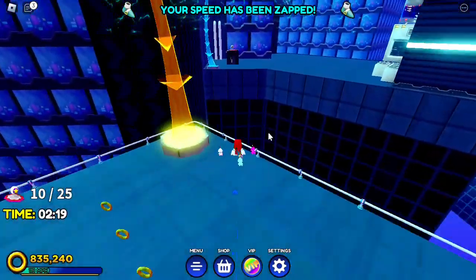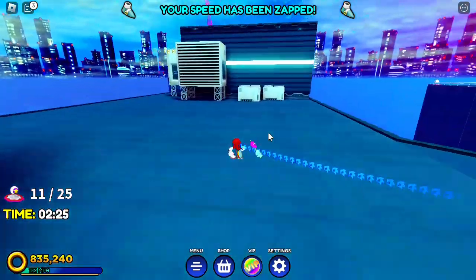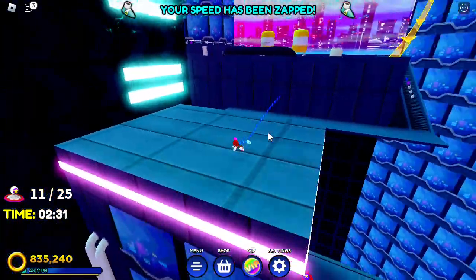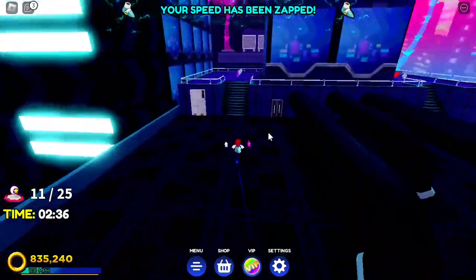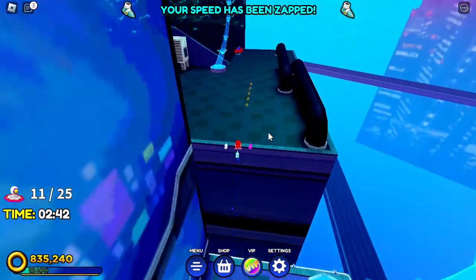Hop over here and you should be able to get the 11th switch, and there is a 12th one here too. Go on top of this building and jump up onto the building over here — this is a new area. Check the other side to confirm there's no switch there.